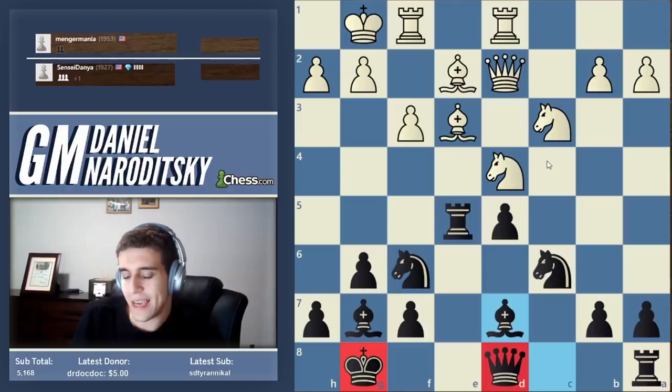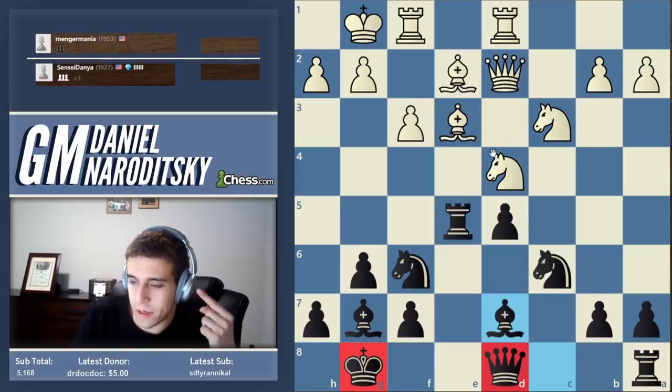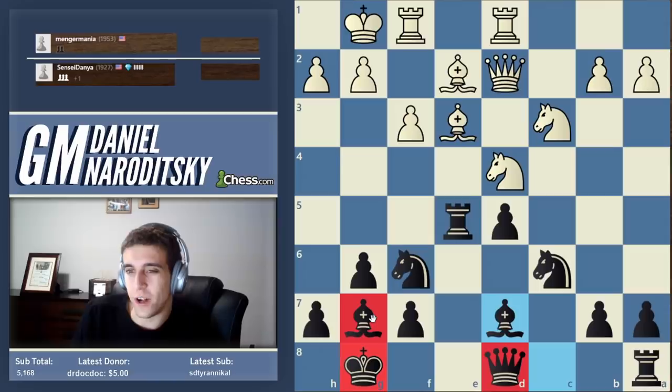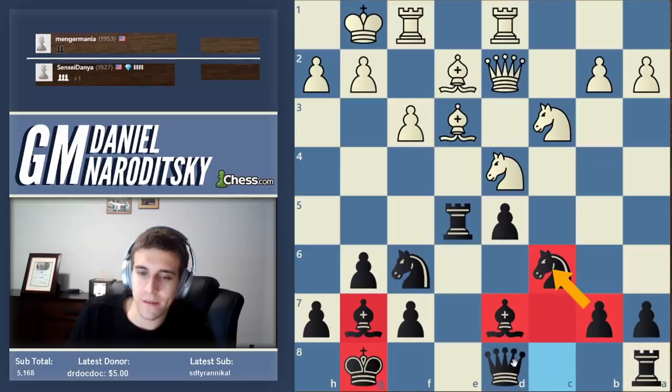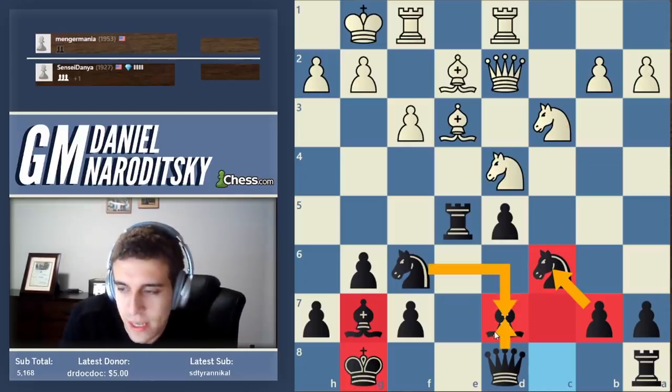Type two undefended piece: a piece that is only defended by one other piece — not a pawn, one other piece. Which type two undefended piece jumps to mind? The bishop, of course. The third category is a defended piece. Black technically has a type two on g7, but the g7 bishop is not vulnerable because white has no pieces there — this is only important if it's relevant. A defended piece is a piece protected by a pawn or by more than one piece. This knight is defended. This bishop is defended.